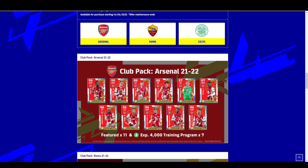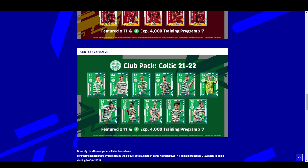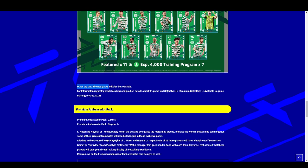In the club pack you can see the starting 11 — Saka is probably the highest rated along with Odegaard overall. Then you've got Roma's starting 11 and Celtic's starting 11. And obviously those are the other big team packs announced so far.